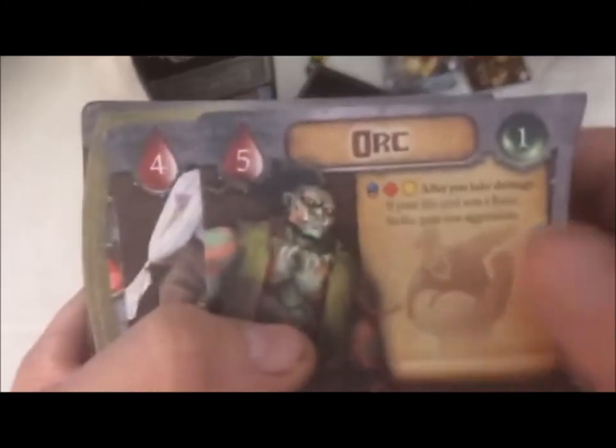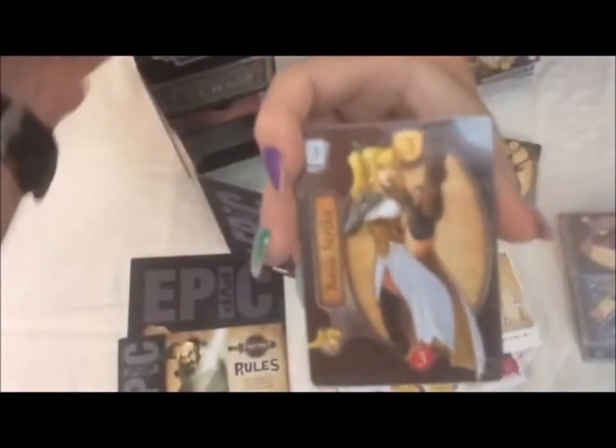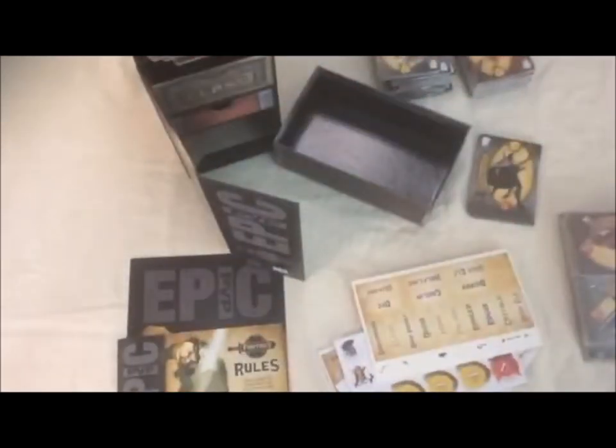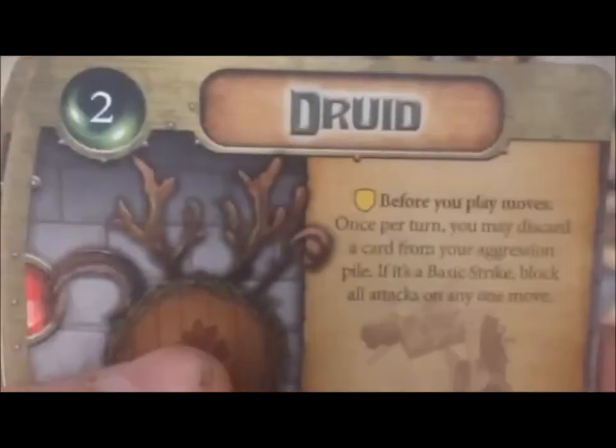The artwork is fantastic. Cards look good. There's the orc, the dark elf. The basic strike card for one of the decks. You've got the goblin, the human, and that would have been the high elf deck she was showing you a card from. And the dwarf. For classes, we've got the monk, the barbarian, the paladin, the ranger, the rogue, the druid, and the samurai. And those are the ones that come with the base game.